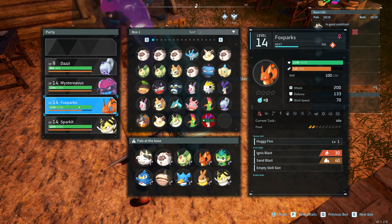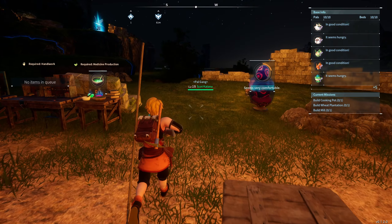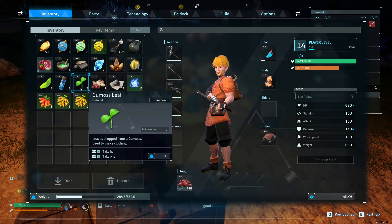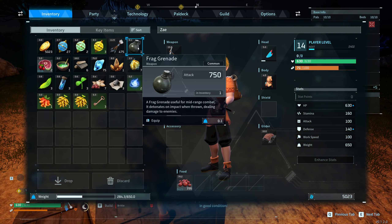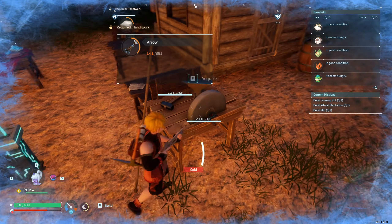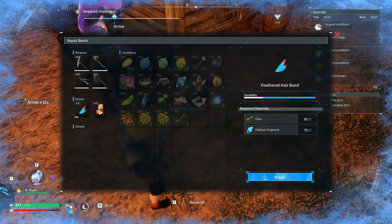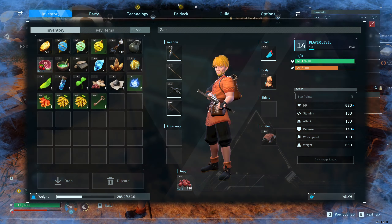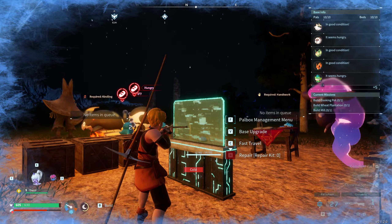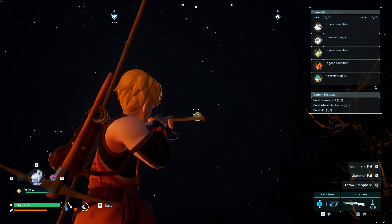Still just rocking with the Spark Kit Foxparks. My deer is dead right now, so I'm kind of waiting for that to get revived before I do anything else. We also have a crossbow now — this thing is very nice. Strongly recommend it. I think you get it at level 13.